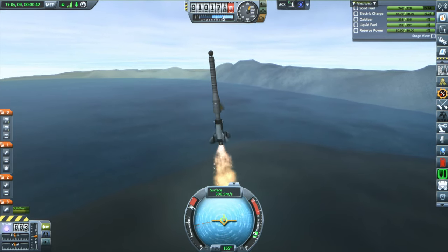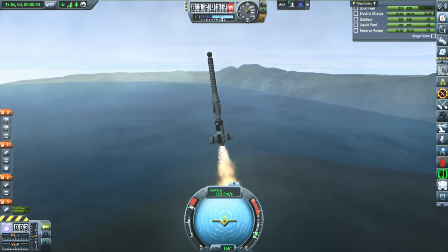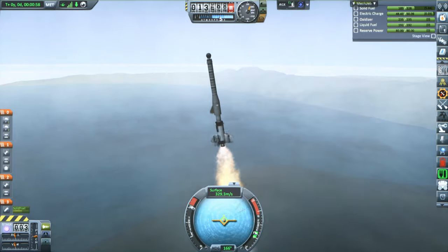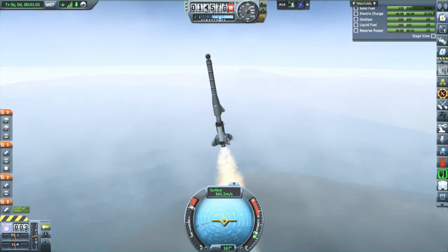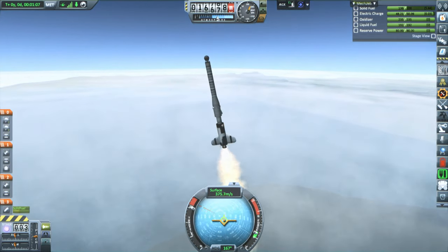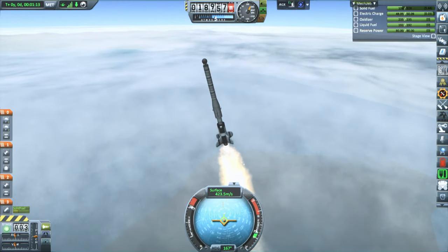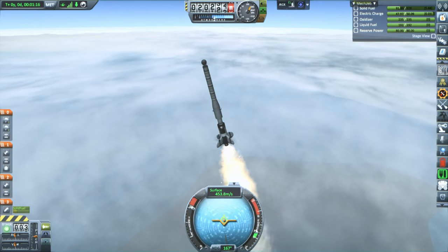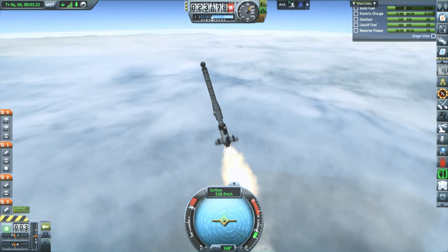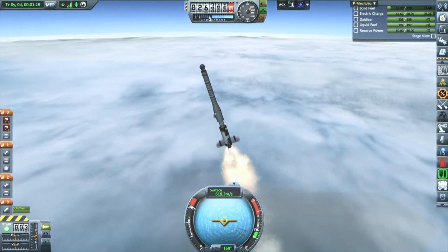Oddly enough, I only have one fin on the Vanguard stage — sort of a shark thing going. I didn't have symmetry on. We're about to see how that works out after this SRB stage. The reason we put the bigger fins on the SRB stage instead of higher up is because of the center of lift. We had a flipping problem — the rocket did flip — and putting the bigger fins further down prevents that. But it also means we don't catch the air with the upper stages, and we're still in the atmosphere when we finish the SRB, so we needed some stabilization.